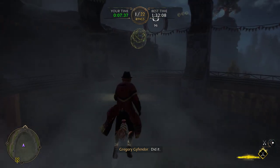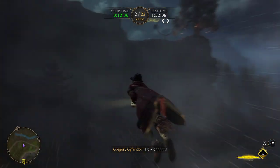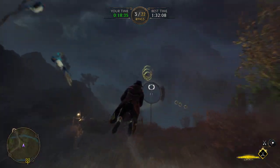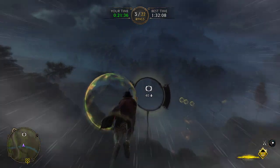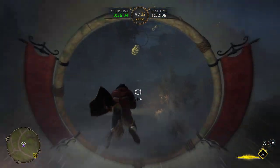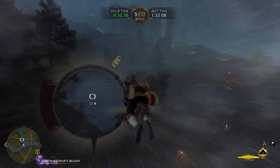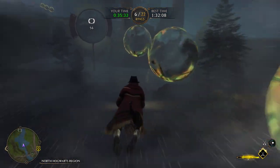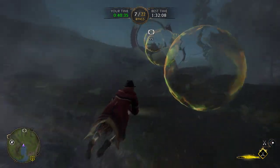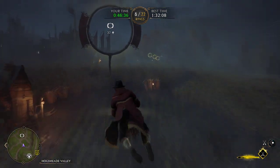First things first, try to get as many bubbles as you can. That helps with your speed and it also helps with your time. Get as many rings as possible too. And if you can, keep on getting bubbles. Sooner or later you'll get the bubbles you need, and if you do it just the right way, you'll get past Imelda's time.